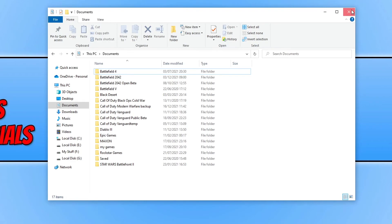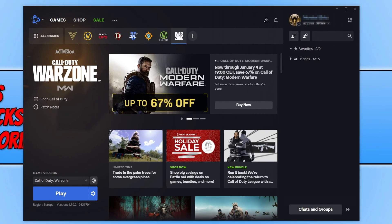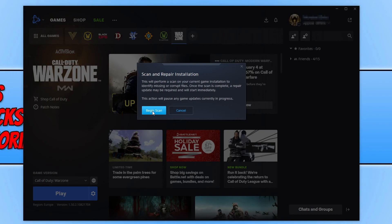If you're still having the issue, open up the Battle.net app again, select Warzone, click on the settings cog, and click on Scan and Repair, then Begin Scan. This will check for any corrupted or missing files and if it detects an issue it will attempt to resolve the problem.